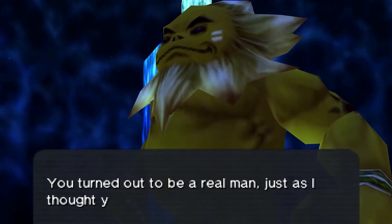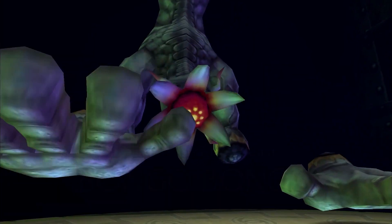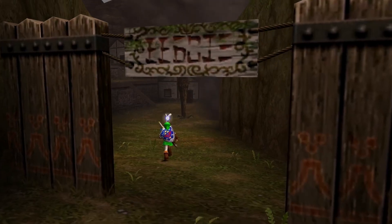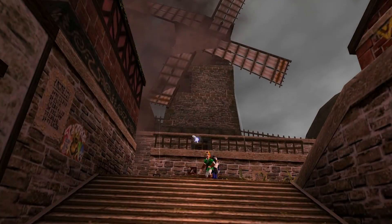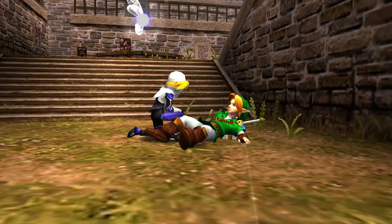Number 6: The Phantom Shadow Beast, Bongo Bongo, in the Shadow Temple. This opponent is foreshadowed immediately after you defeat Morpha and head back for Kakariko Village. And what an entrance this enraged, beheaded entity makes — breaking out from the bottom of the well and knocking out both Sheik and Link before heading for the Shadow Temple to deal with Impa.